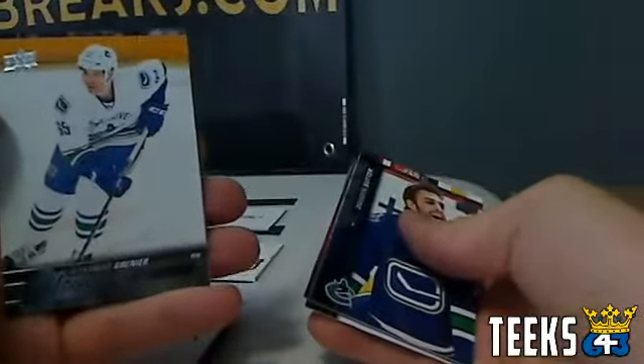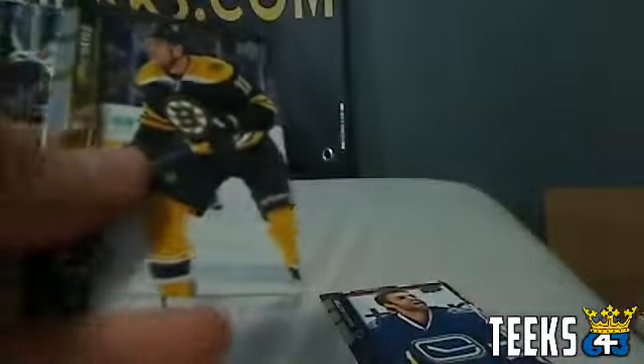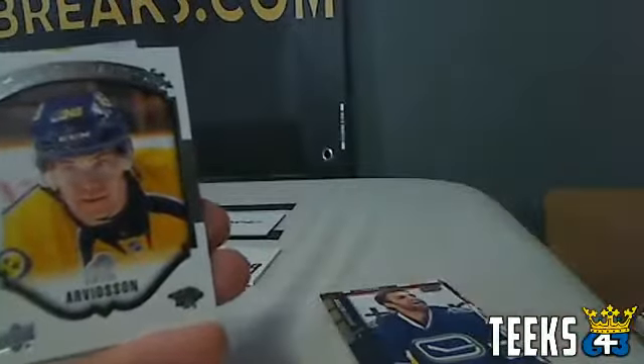Next up, Shane Dog against NJ Devil's Man. Shane's got a Young Guns of Vancouver Canucks' Alex Grenier — a nice card. NJ Devil's Man will need a Young Guns or better to win. Dwayne pulls a Victor Arvidsson rookie from Upper Deck Portraits, so Shane wins that round with his Young Guns. Congratulations Shane.